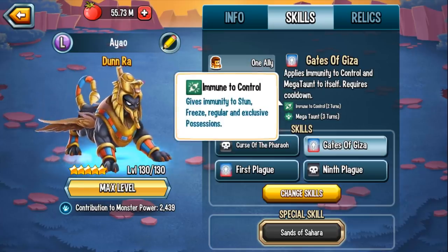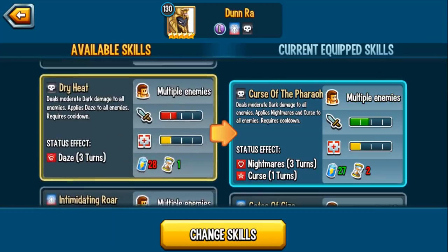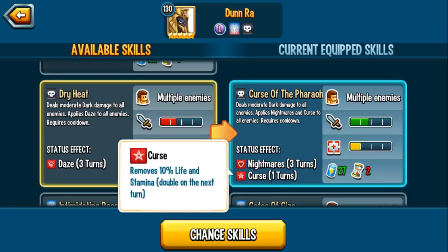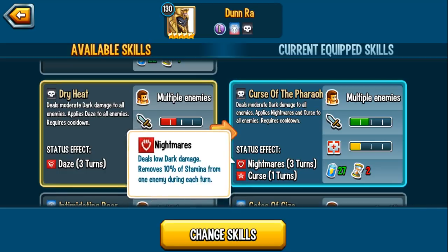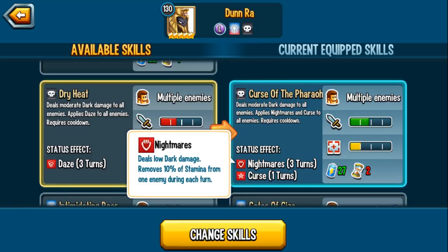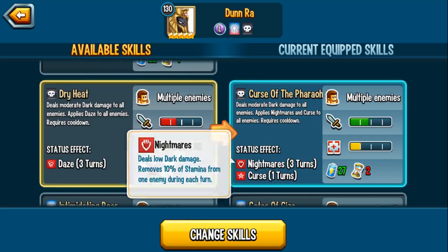Gates gives immunity to stun, freeze, regular, and exclusive possession. Another skill you can potentially use is AoE Daze. The AoE Cursed and Nightmares — your rank 1 skill — is a must have. It is incredible, it is phenomenal. Cursed reduces enemy HP and stamina by 10% on the first turn, then 20%, then 40%. And Nightmares deals low dark damage and removes 10% of stamina each turn. These two combined means so much stamina removal — it is so powerful.